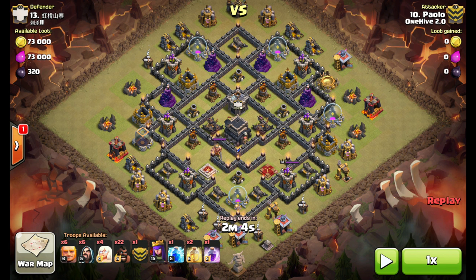Hey guys, Social Bath for One Hive Labs with another episode of Breaking the Habit. This is a giant healer hog raid. The breakdown: he sends the six giants from his army camp, then the six from his CC, immediately drops his four healers right behind them, a couple of wizards to create his funnel, and the Archer Queen to back that up.